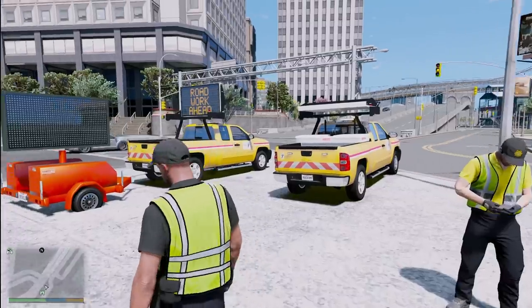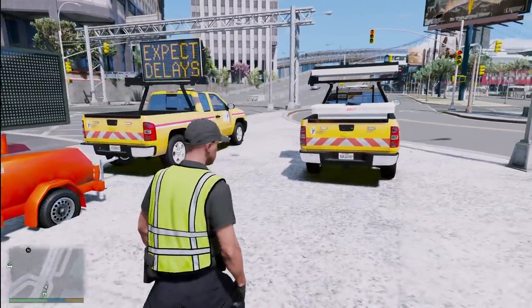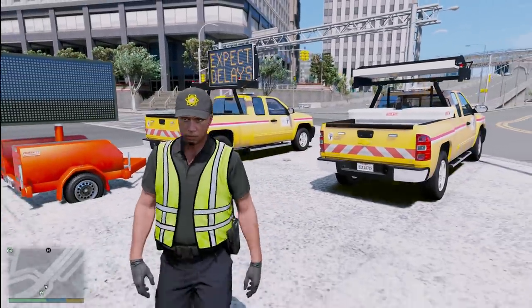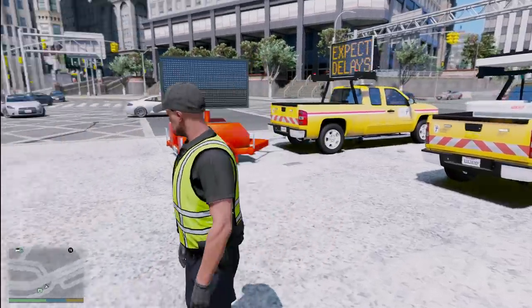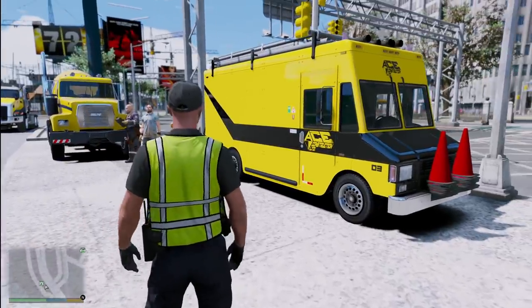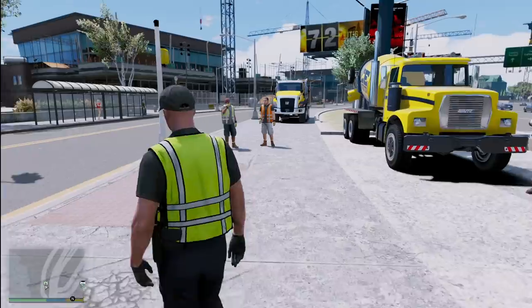These are the message board trucks by pwparksfan, and they're part of his upcoming plugin called the Variable Message Board System Plus. I'll have information down below in the video description if you'd like to download these. Over here we have all of our construction crews — Ace Construction — they are now in Liberty City and they're pretty much waiting for us to get the highway shut down for them.